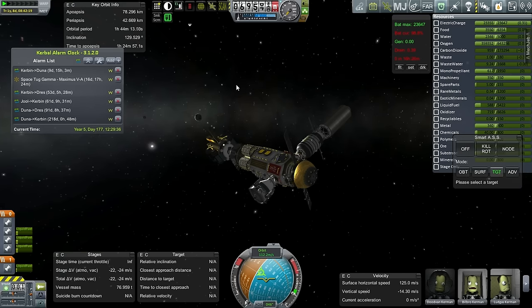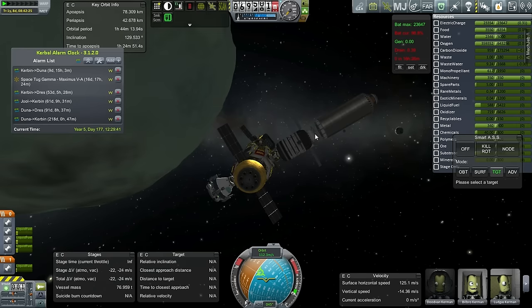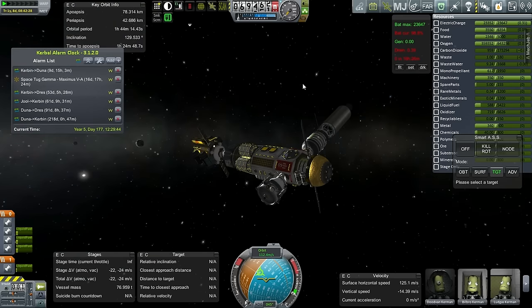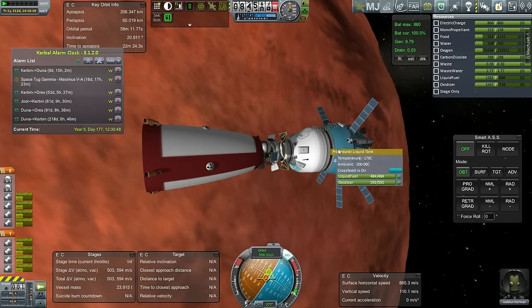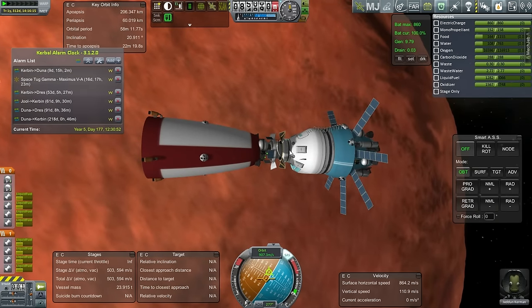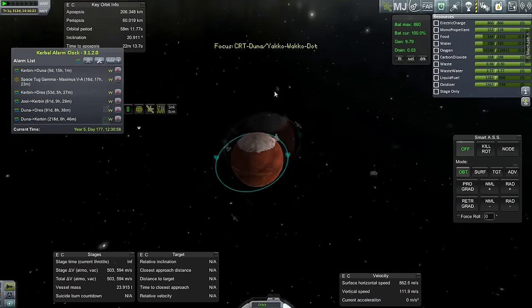Once I get back, we'll take a peek at the CRT around Duna and see what we can do about that. If it turns out that I can't dock it with something else to save it, we'll need to send it some supplies — it's not going to be very different from this supply vessel, except we'll need to put a decoupler between the LV-909 and the fairing base. Here is the CRT around Duna with Jed and Kerman. We already docked it to this refueling vessel, so it's full of fuel, but it doesn't have as much food, water, and oxygen — 112 days.